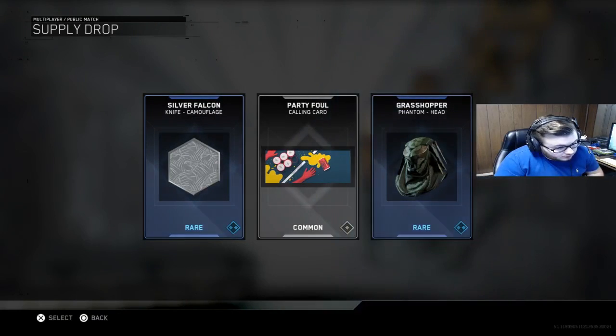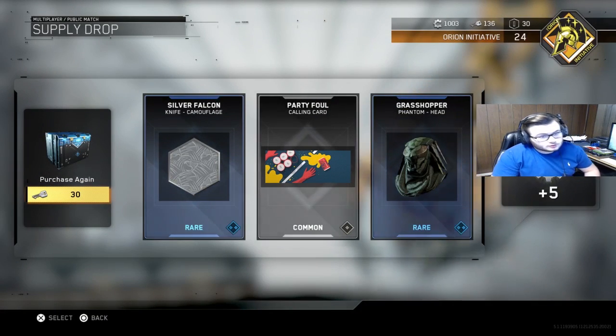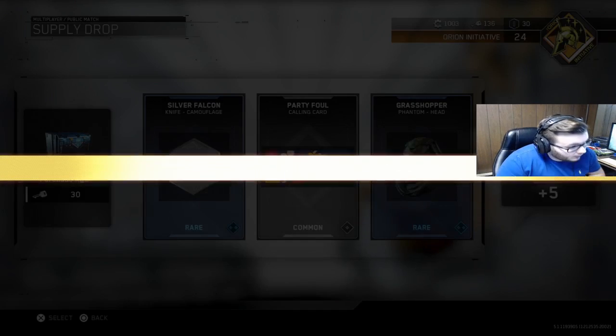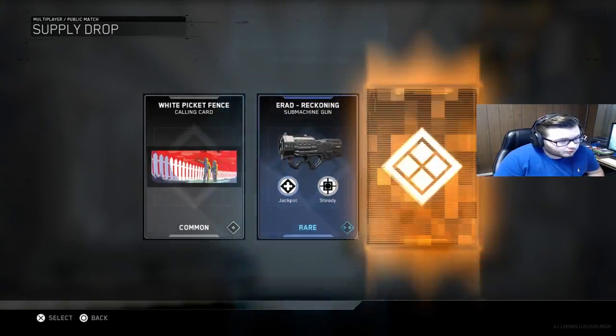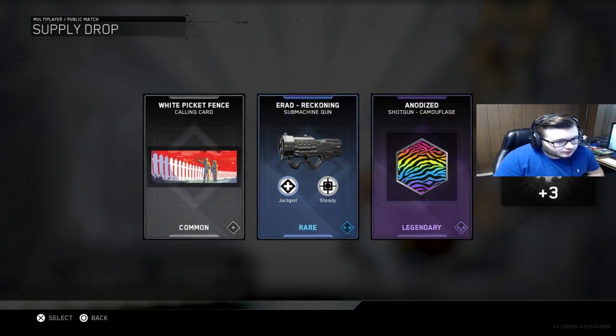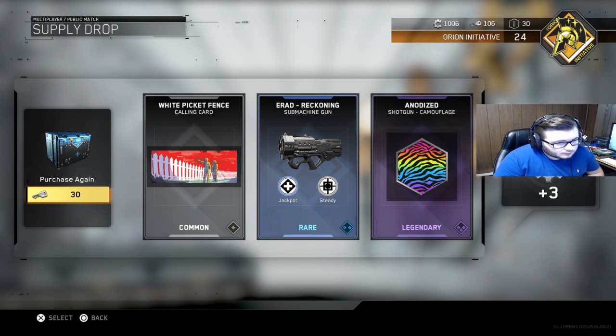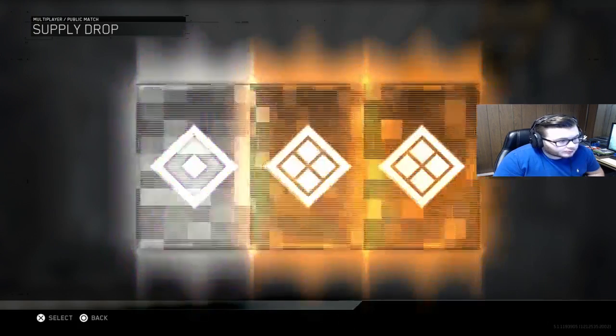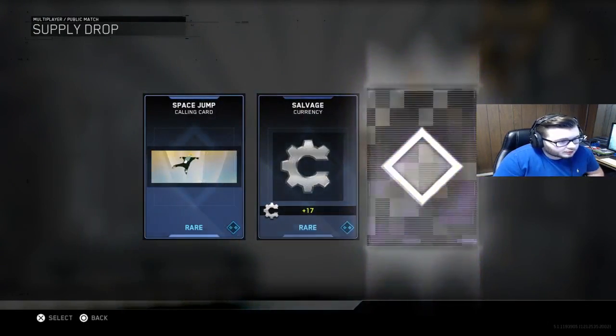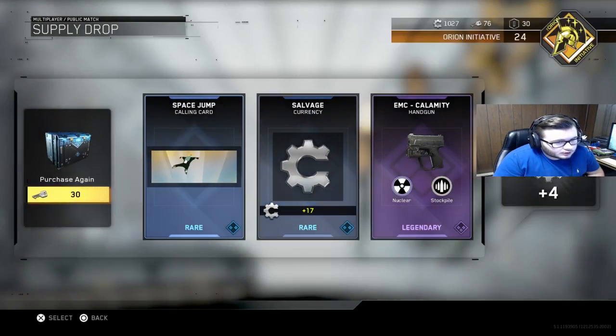Silver Falcon knife camo, Party Foul calling card, Grasshopper Phantom head. I'm gonna lose all this stuff after the beta next week or whatever, but it's still interesting. The Anana Adidize shotgun camo, Erad Reckoning sub, and the White Picket Fence. We've still got a couple more — Space Jump calling card, salvage, and the Calamity handgun.